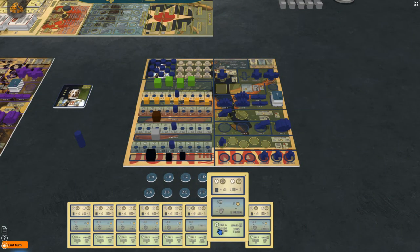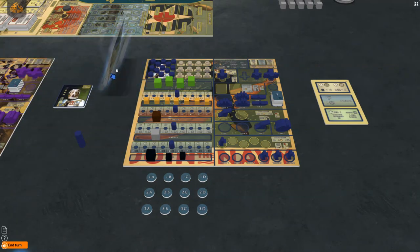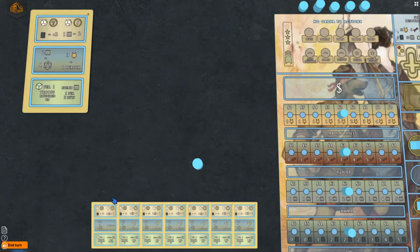You also have 8 combat cards. Remove the 7 and 8 card from the deck and set them aside. The number of cards you can have is defined by your general. You can promote a new general to get more of the cards back into your deck. However, the anarchists start with combat cards 1 through 7.